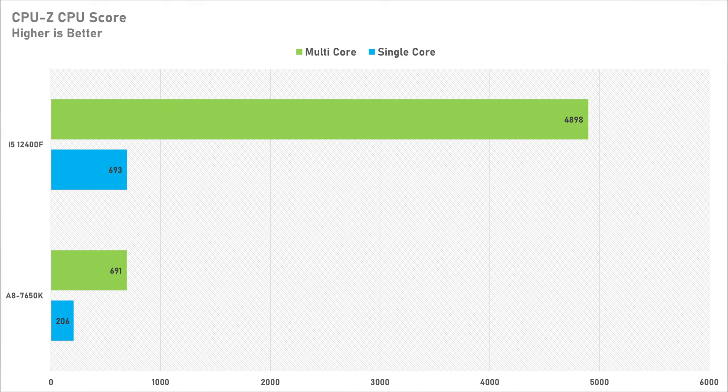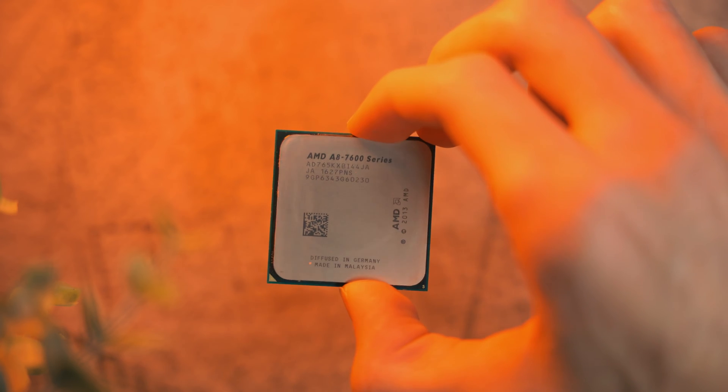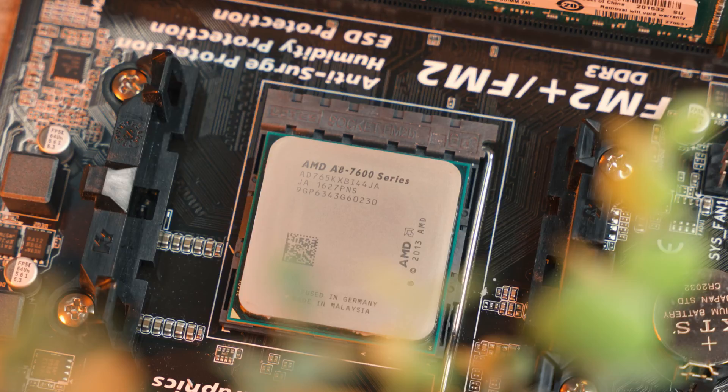Despite the poor performance, it is kind of cool to see how far CPU performance has come. A single core from my i5 is more powerful than all four cores of this APU, which is a pretty incredible feat. And don't forget the i5-12400F has six cores and 12 threads, whereas this — depending on who you ask — is either a two-core four-thread or a four-core four-thread chip. AMD were a bit sketchy with their core counts back then.